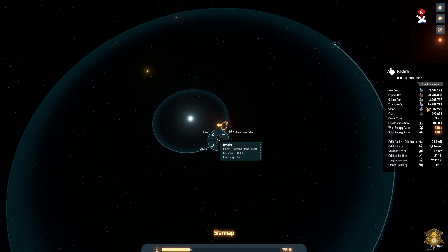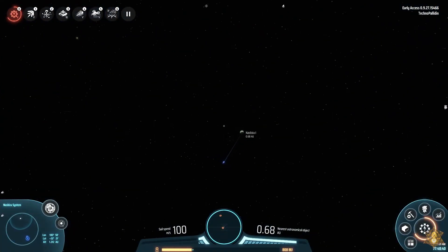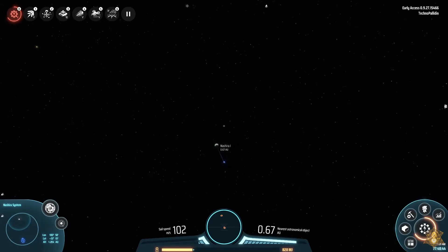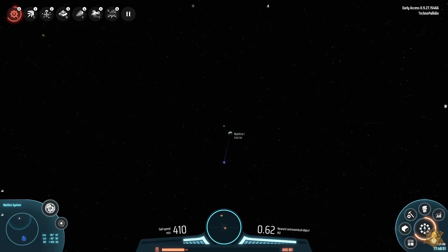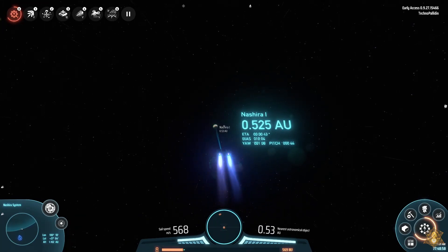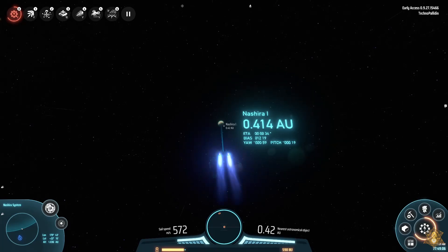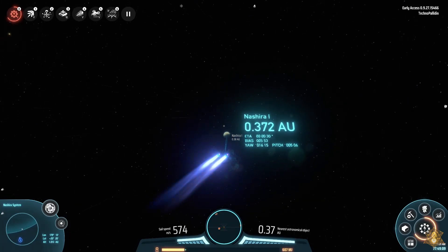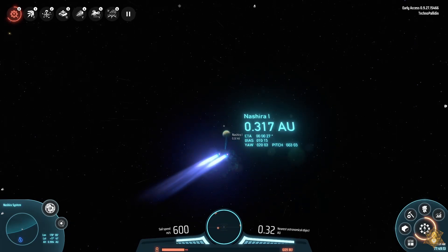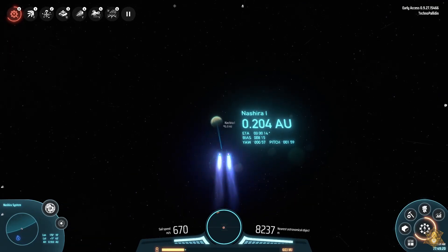The inner planet doesn't have any oil or anything like that, but we can start getting power generation and resource harvesting going. Let me set the indicator so I can make sure I go to the right spot. I don't know which planet I'm going to use for my principal manufacturing — we're going to land here first and take a look. We have to at least get all the titanium off this planet since it's the only one in the system that has titanium.